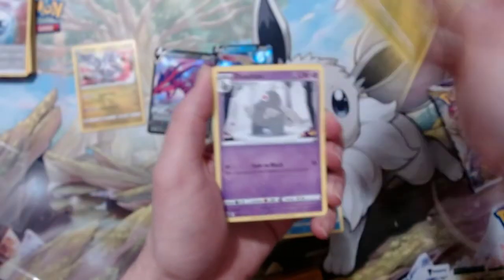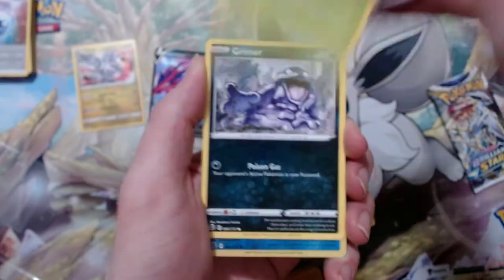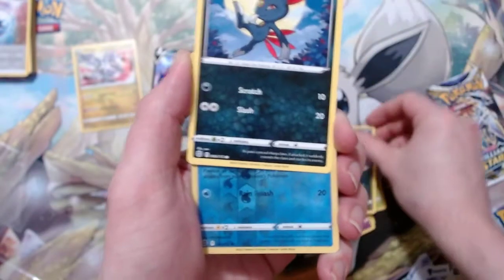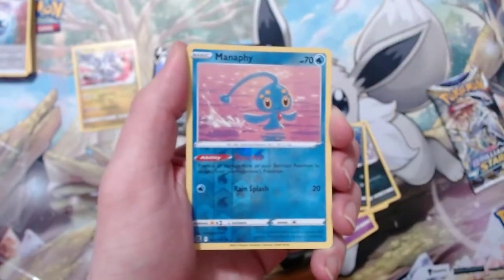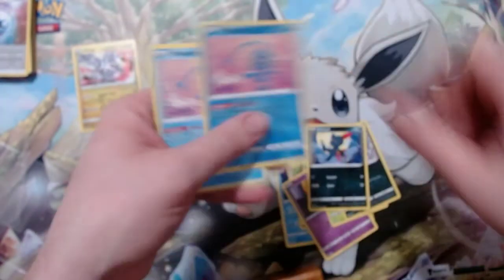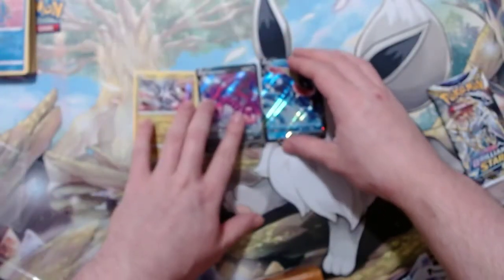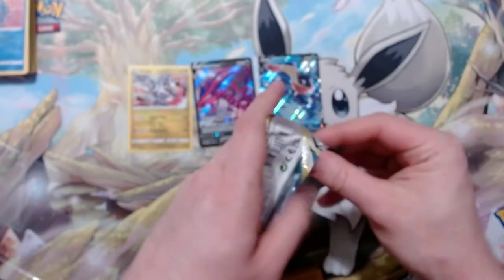Got a Farfetch'd, Dustox, Skull, Exeggcute, Grimer, and Sneasel. It's hard to get them out one at a time — got a Manaphy reverse and a Manaphy. Ugh, double down — I got a Manaphy last video too. That's the last pack of the first tin.